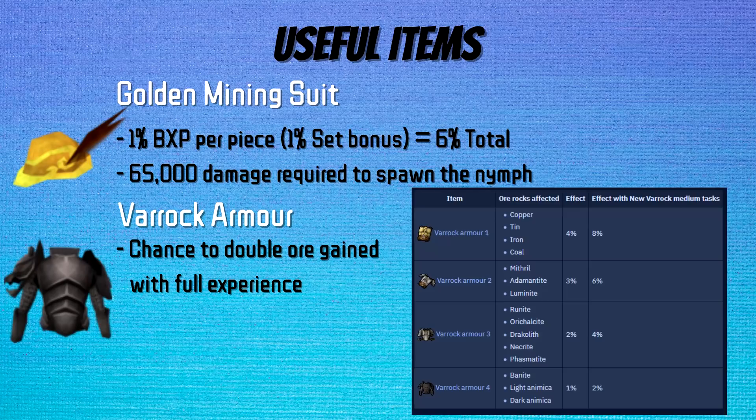Let's move on to the outfits. We're going to ignore the Star of Fury outfit, which leaves us with the Golden Mining Suit. There are five pieces, each giving 1% bonus experience, and when the full outfit is worn a further 1% is added for a total of 6% bonus experience. This outfit is obtained by spawning the Golden Nymph, which requires 65,000 damage dealt to the crust in the mine. Each spawn of the Nymph grants one unowned piece. There's also the Varric Armor from the Varric Task Set, giving a chance to get a second ore and full experience, with the percentage chance based on the tier of the armor.